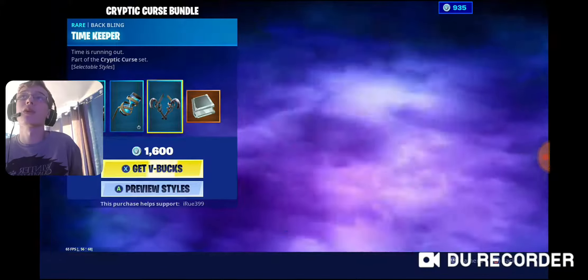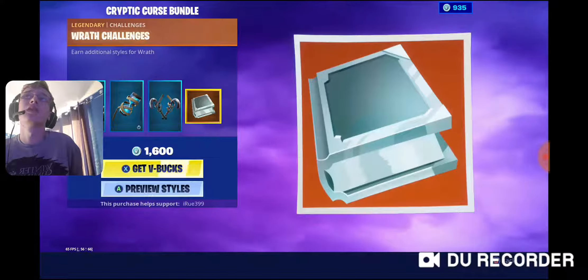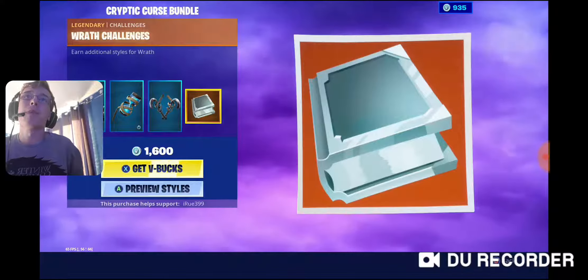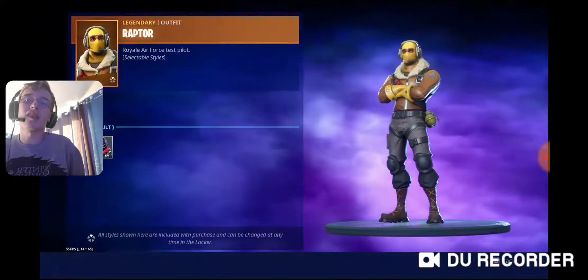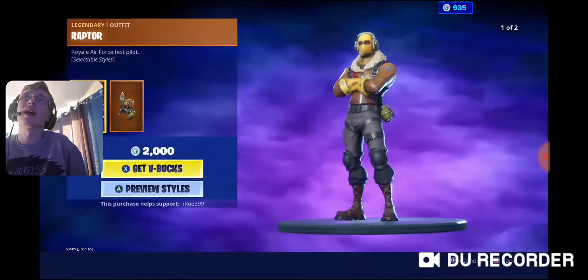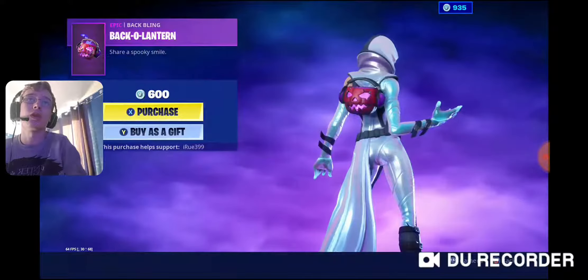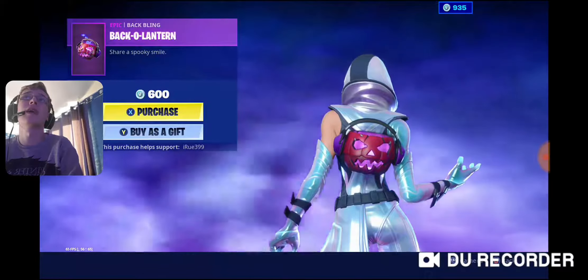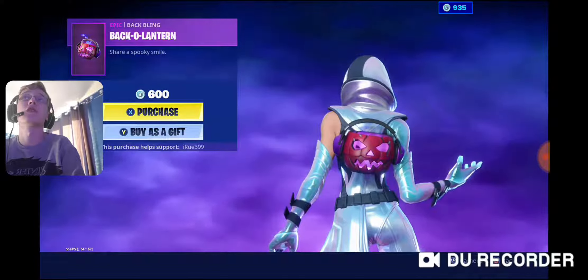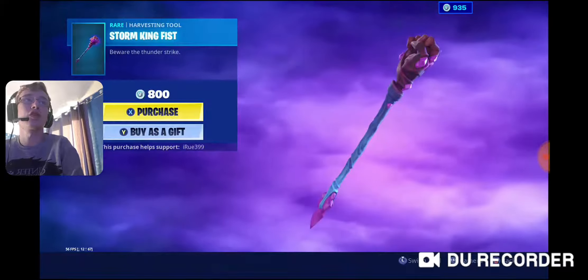The Raptor is back with a new style for Halloween. We've got the Back-A-Lantern Bat-Bling, which I think is simple yet effective — I quite like it. We've got the Zombie Soccer Skins as well. We've got a new Pickaxe, a rare one at 800 V-Bucks — the Storm King Fist, which I think is quite cool. And we've also got the new Storm King music.